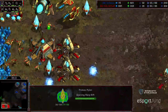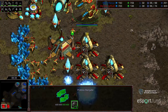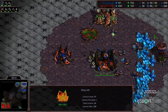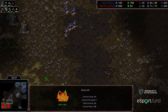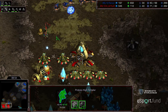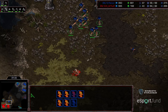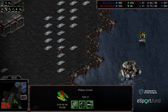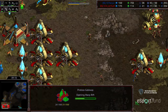Warping in a Pylon here in the back of his Natural. Going to warp in some cannons at his main as well. He's not keeping up with Corsair production, so I'm a little concerned about a quick tech switch to Mutalisks — there is a window here from Rancor. He's got a lot of gas saved up. Hydralisks now moving up to the Natural expansion. A High Templar without PsiStorm is there — it's going to get picked off.